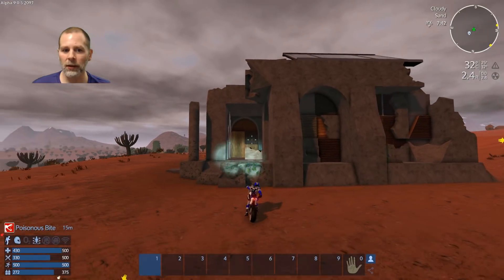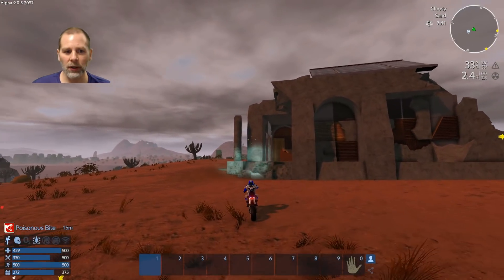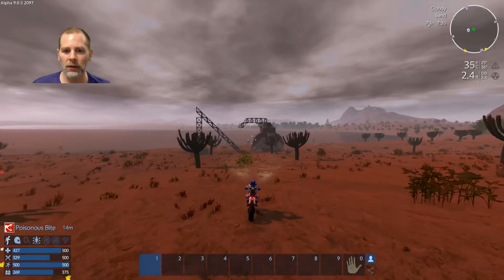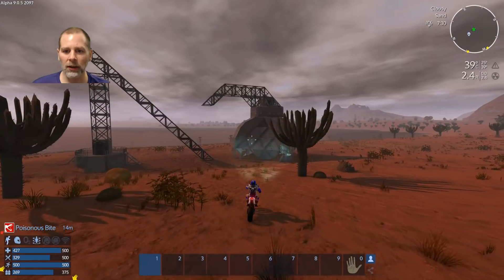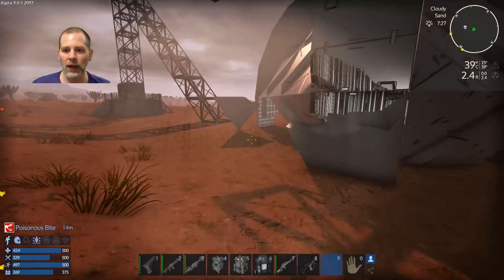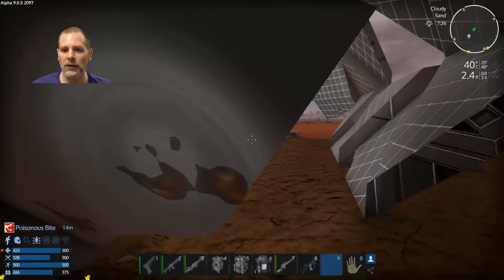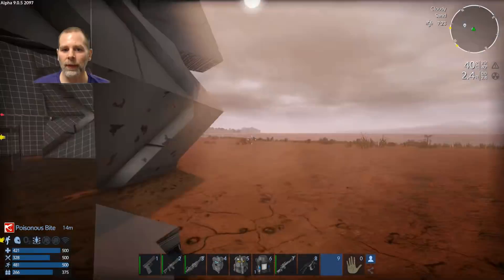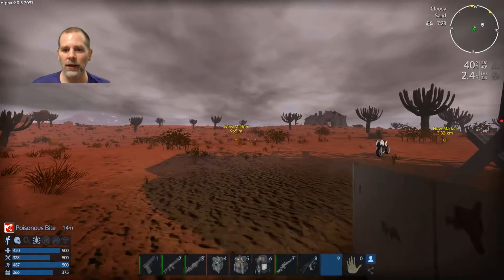Wasn't there another one over here? Yeah, there's another one over here. Let's go check this out. Let's see if there's anything here. Am I losing health? 425 — yeah, I am slowly losing health too. Let's see if there's anything in here. Nope, I don't see anything there.